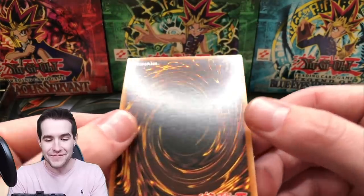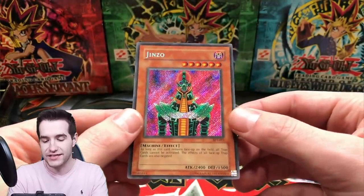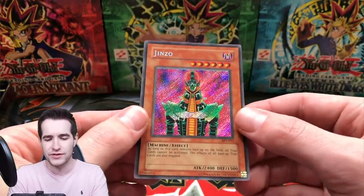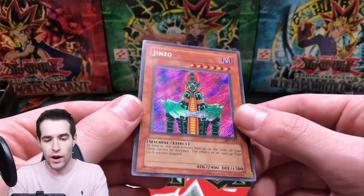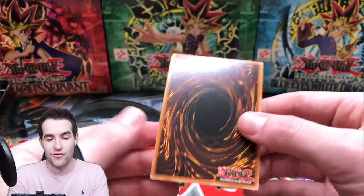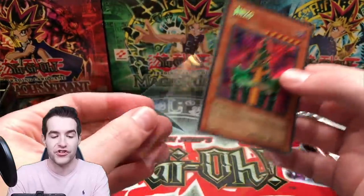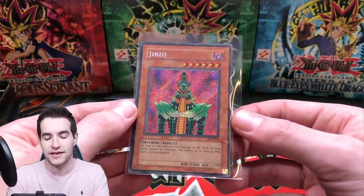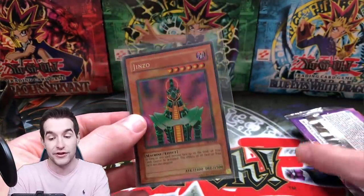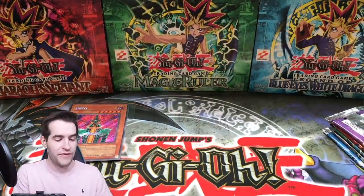The back looks amazing. Okay, there's a tiny bit of stuff on it. It's not a reverse foil — that would have been cool. Can they even come in reverse in 2003? Not sure, I don't think they can. That is a really nice Jinzo. There is a slight scuff right there, not much at all — definitely near mint. That is huge, definitely worth a decent chunk. Could get a PSA 9, maybe even a 10 on a good day. Really awesome.